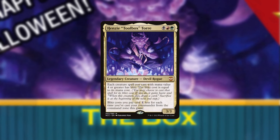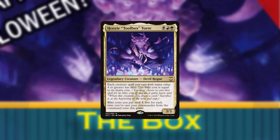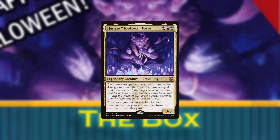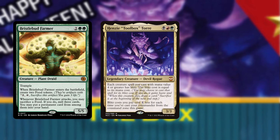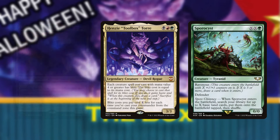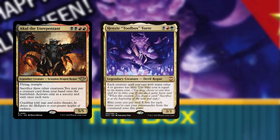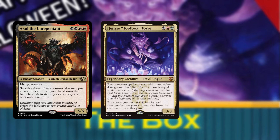Hensi wants creatures as close to 4 mana as possible that do well in combat, and wins with a combo that requires a modestly stocked graveyard. Bristlebud Farmer checks off all of these boxes and more by churning out extra card advantage. We'll swap it in for Sporocyst. While Akul also checks some of these boxes, he's not actually eligible to receive a discount from Hensi's Blitz, so we'll be ignoring him.